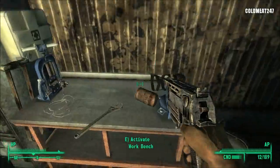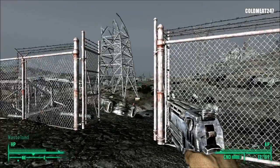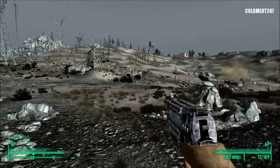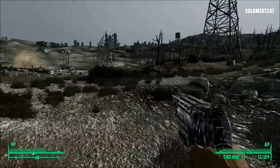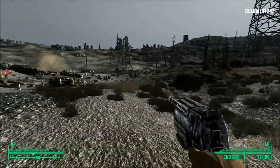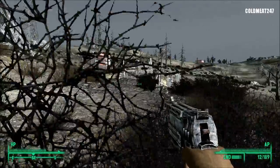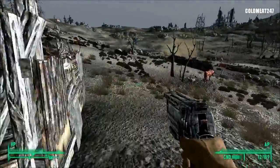Let's not forget the Nuka-Cola that's here. We get a quantum from this. And there's a shack on the other side that we're gonna go see because there is stuff inside. Between you and me, do you want to come back really to this part of the land to look for stuff? Nope. So let's do this shack right now.